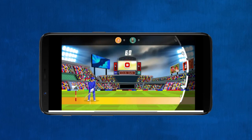The tiles on the screen represent different points. Points equal to the tile you hit will be added to your scorecard. But please keep in mind, if the ball passes through the space between two tiles, no points will be given.